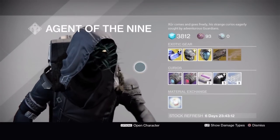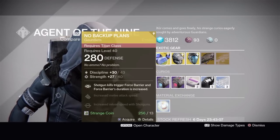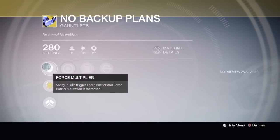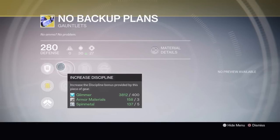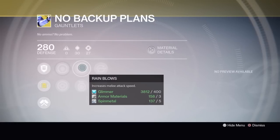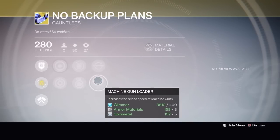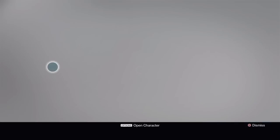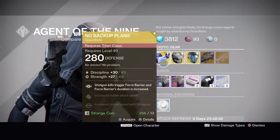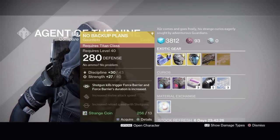Titans have the No Backup Plans gauntlets. The exotic perk is Force Multiplier - shotgun kills trigger Force Barrier and Force Barrier's duration is increased. It's got increased discipline or increased strength, Rain of Blows or Impact Induction, and shotgun loader and machine gun loader. Force Barrier is geared toward the Defender Titan.